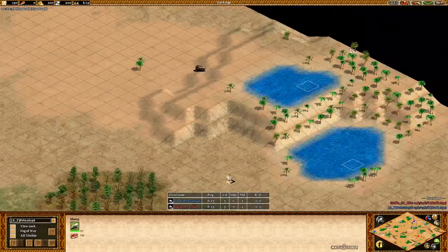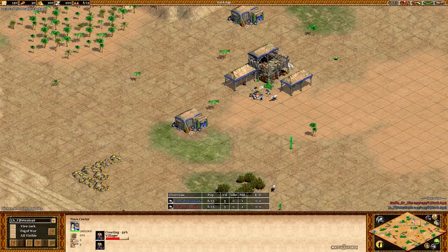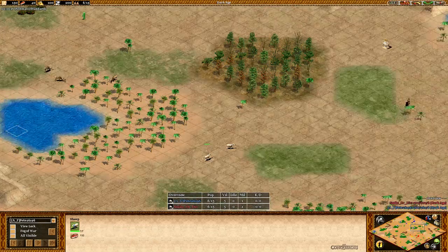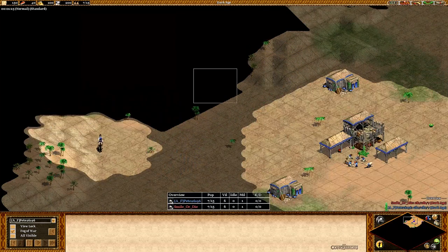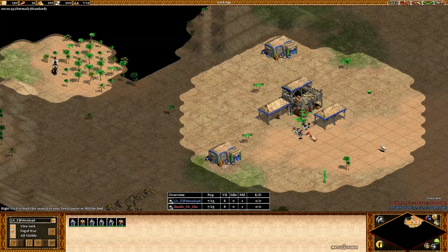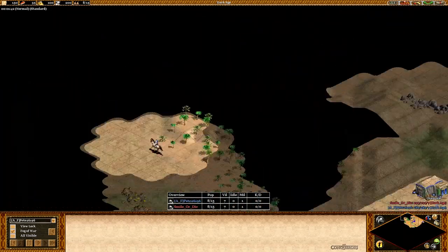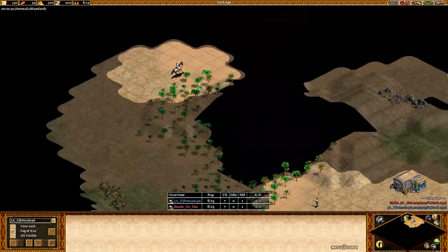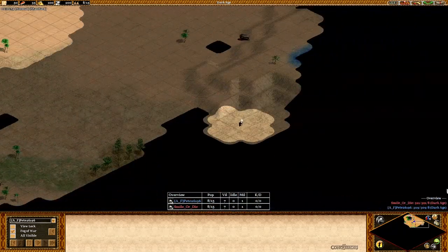Unfortunately his sheep are pretty far forward, but looking at the beginning of the dark age it looks pretty good — he puts his villagers on sheep and does some scouting. These sheep might be pretty far away and hard to find. He has a wood line there so he'll probably send a villager over, and he's finding gold and stone in the back.